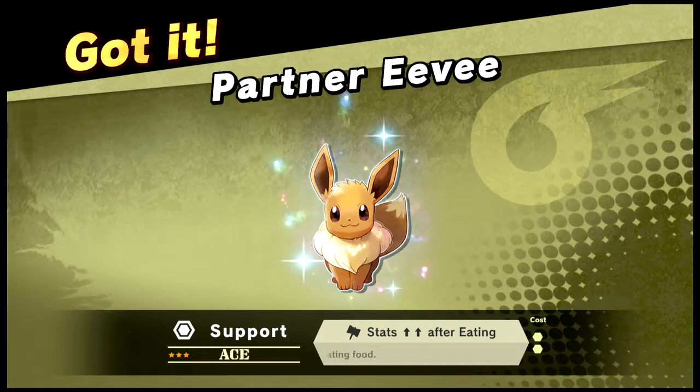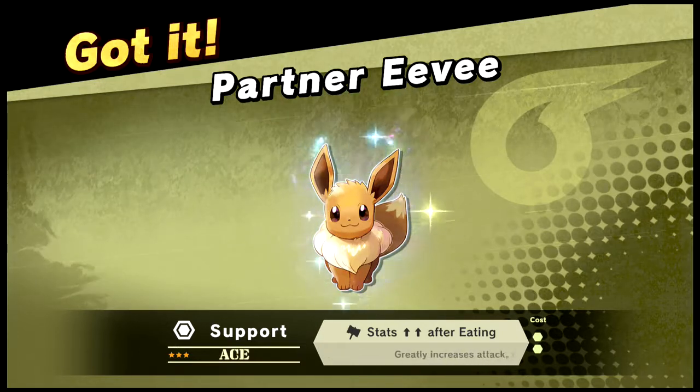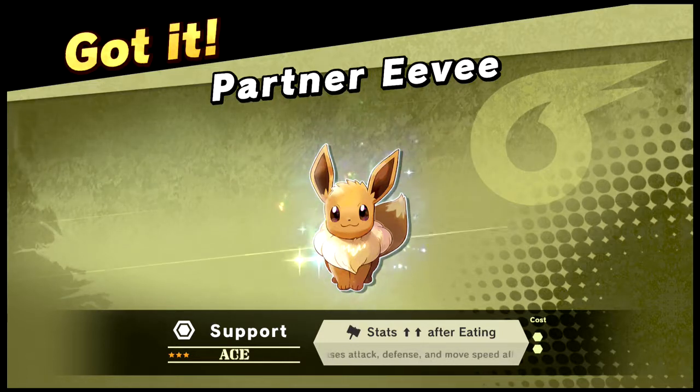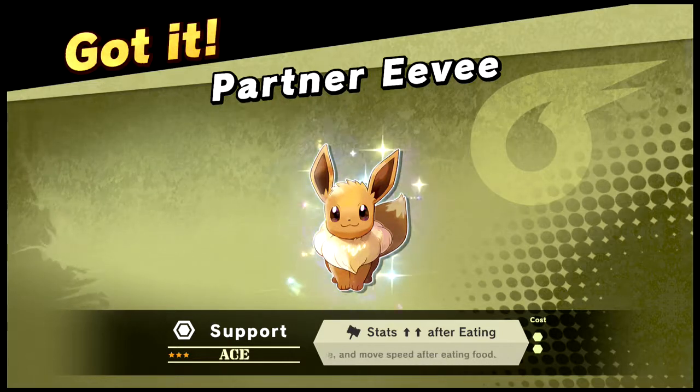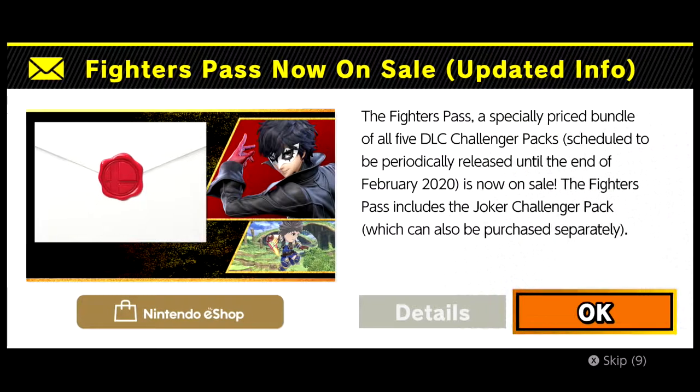Stats up after eating — greatly increases the attack, defense, and movement speed after eating food. Okay, well that's cool. Yeah, I know about that, I don't care.